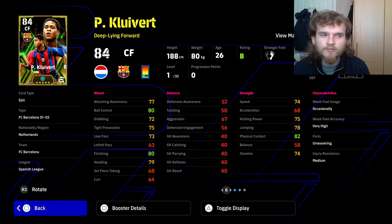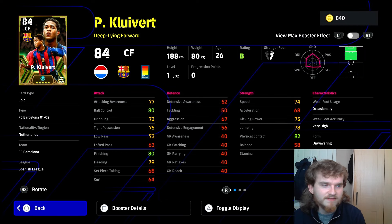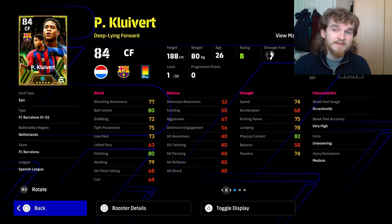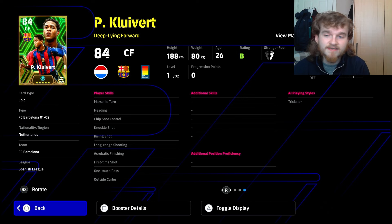Last player and probably the least in terms of ability, but quite interesting: Clivert. He's a deep line forward with very high weak foot and can play center forward, SS, and AMF. I love deep line forward in this game — my favorite player is probably world cup Messi. I have a video explaining how deep line forward works. Clivert is physical — I've used a weak foot Benzema as deep line forward before and he was very good. Clivert is very similar. His skills are decent too — Marseille turn works well on physical players.